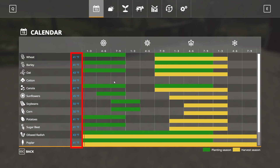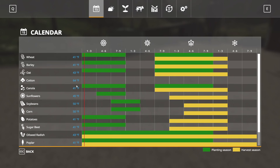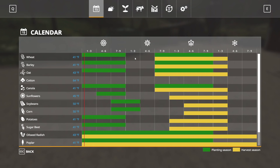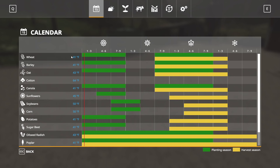Cotton you'll probably never be able to plant on this map since the default geo doesn't support it, and the same goes for sugarcane — you can see how warm it needs to be. You can also switch between Fahrenheit and Celsius. The red line on the calendar marks where you currently are in the year. You want to wait until it's warm enough to plant, plant within a planting window, and then wait for the harvest window.